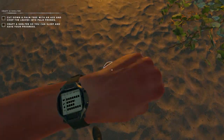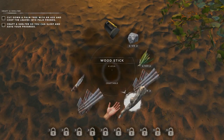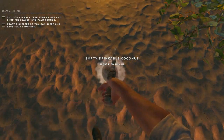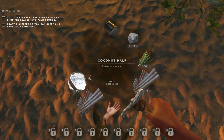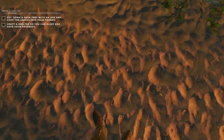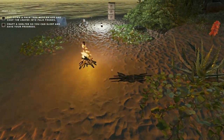We can eat the coconut if we split it in half, but you don't want to eat too much coconut or drink too much coconut water. I don't know if this has changed, but it would make you sick at one point. You really want to make sure you're getting fresh water, so that's going to be our next priority.